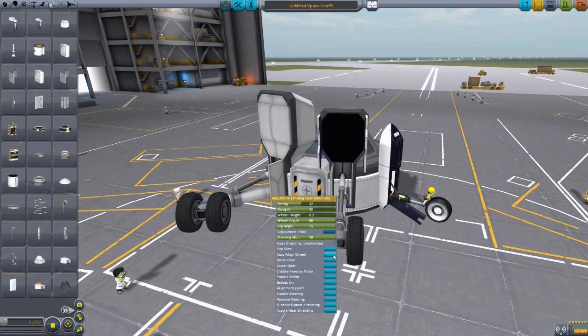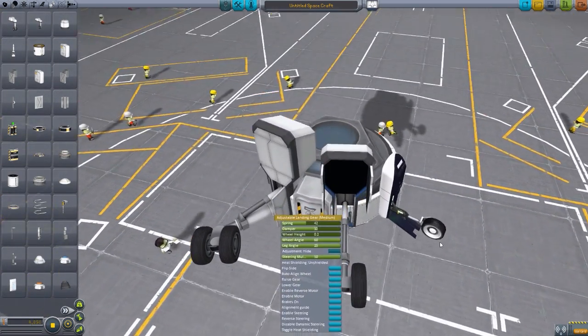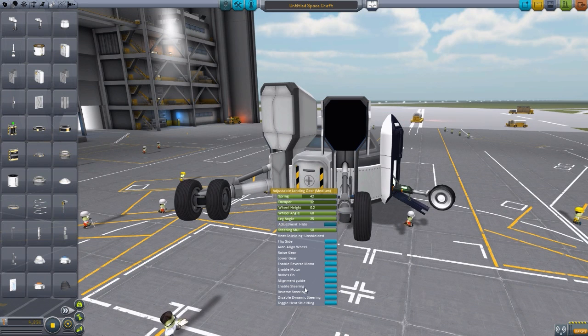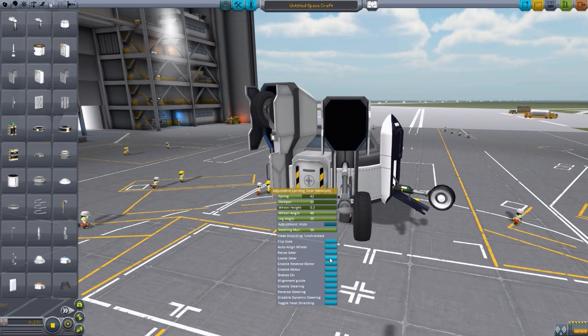We also have this auto-align wheel button here, which when you click it will attempt to make the wheel perpendicular to the ground. It probably won't work at this angle because, well, there's the ground — so if we had it on the bottom it would actually work, and we'll take a look at that in a second. We can also raise and lower the landing gear from in here so you can see it in all of its glory. You gotta love those quality animations — very nice.